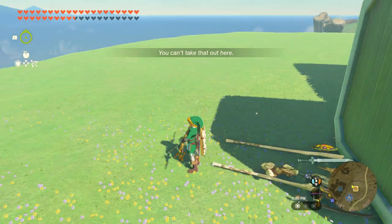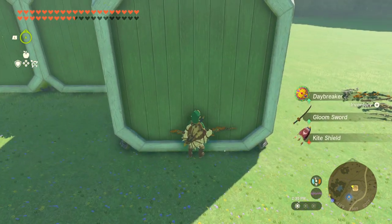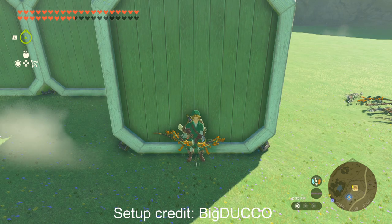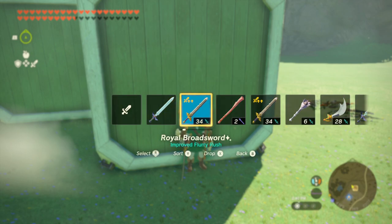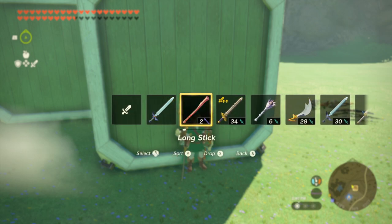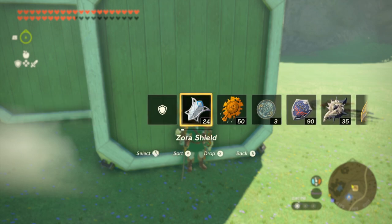You can see that there are even more items on Link. For the earlier versions, come up to a straight wall, face away from it, and hold L for the ability menu. Choose the map, and when letting go of L, spam right on the d-pad for the weapon menu. Drop your weapon, spam right again to open the weapon menu, and equip a different weapon — just not the Master Sword. Then spam left on the d-pad for the shield menu, drop your equipped shield, spam left again, and equip a different shield.